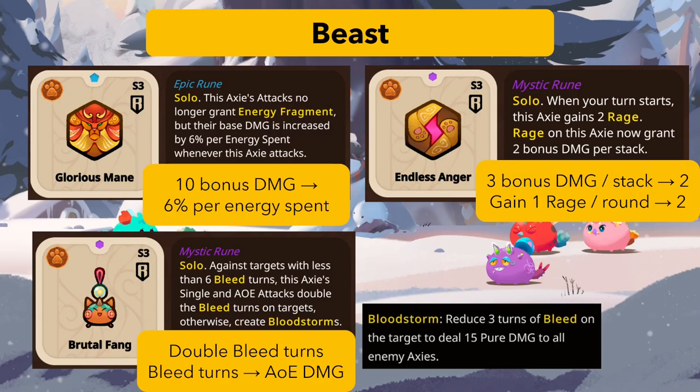I still think Anna's Anger will see play because of synergy with multi-attack, but changing from three to two rage bonus damage really hurts. It might cause people to shift away, though Anna's Anger with wing horn stuff could still be very strong unless they change wing horn too.